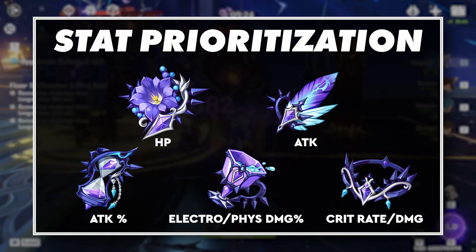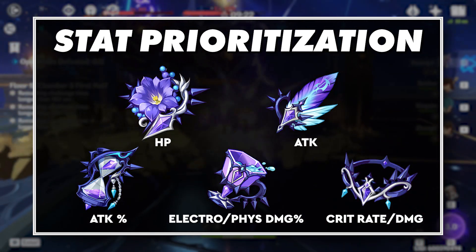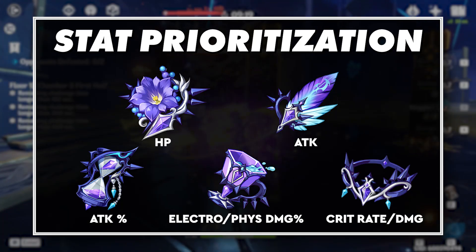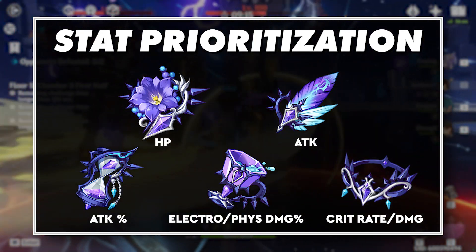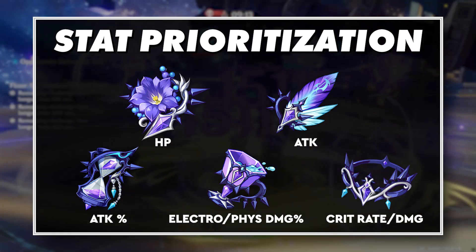For her main stats, the builds remain the same across both with an attack timepiece and a crit circlet. Keep in mind that Keqing already has crit damage as her ascension stat, but her goblet changes depending on if you're playing an Electro or physical build to that respective elemental or physical damage stat.